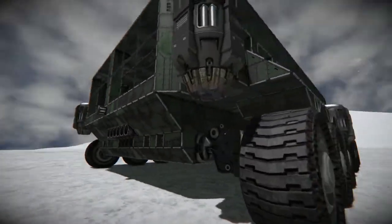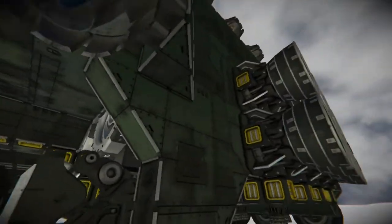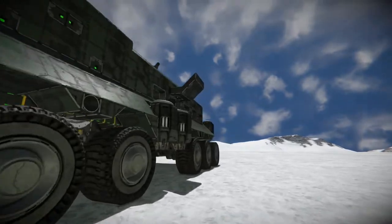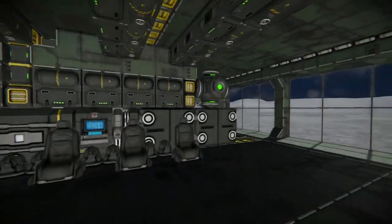I've modified the crawler here and there to see what works best to get off this planet. As you can see, I added eight large thrusters on the back. I moved the forward atmospheric thrusters more forward in order to prevent screwing up the landing gear again.